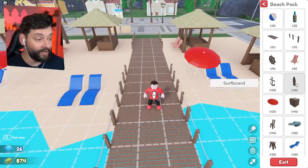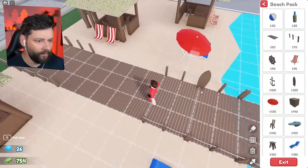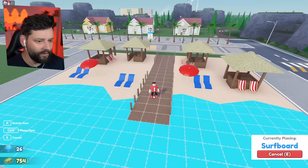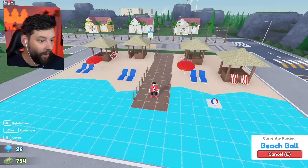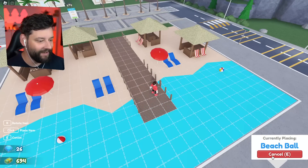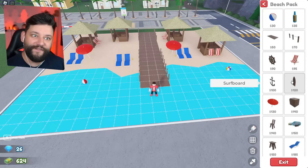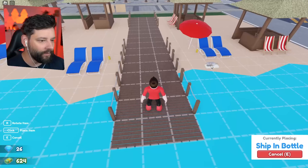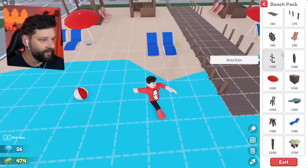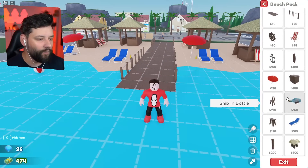We've still got to build the restaurant section. A little surfboard — the surfboard itself does not want to go anywhere, interesting. Beach balls — you could put them in the water, that's kind of cool. One there, one just here. A little bottle of juice — some beverages next to where people are chilling, like a strawberry billet. And what are we missing? Stalls — oh, a ship in a bottle! That's interesting. A ship in a bottle — I'm going to place it just there for the funsies.